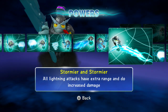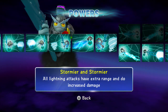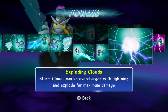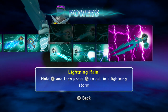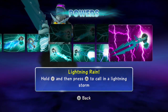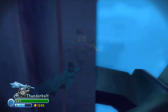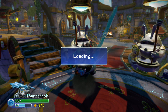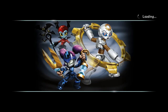I did the bottom path this time, which is the Eye of the Storm path. Stormier and Stormier — all lightning attacks have extra range and do increased damage. Charge It Up — charge up storm clouds with the thundersword with extra power. Exploding Clouds — storm clouds can be overcharged with lightning and explode for maximum damage. And the soul gem — which I still don't understand how to use — is Lightning Rain: hold Y and press A to call in a lightning storm. Help me in the comments if I did it right, because it's really confusing. I've tried it over and over before filming and couldn't get it.